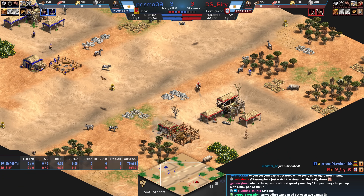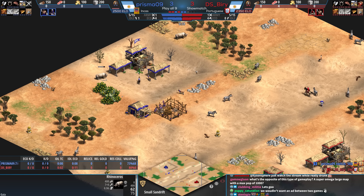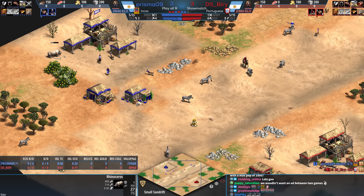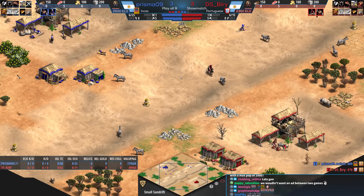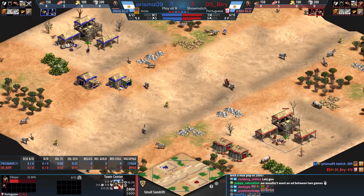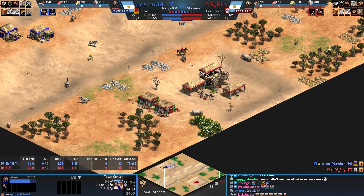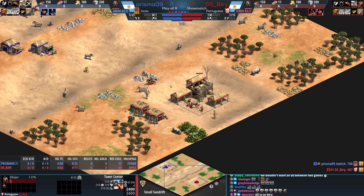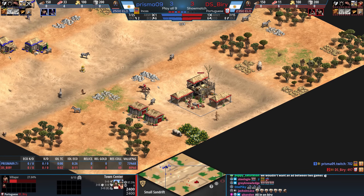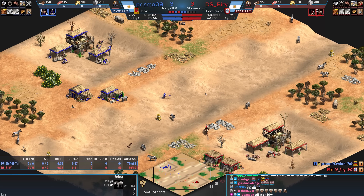We've got Beery playing as the Portuguese up against Prisma's Incas. The big thing to know on this map is you cannot build on the lighter sand, the softer looking sand. So that means no farms. You might be able to build other buildings, but you can't farm around the TC. So on a map where you already don't have a lot of space for farms, where on earth are you supposed to get food?